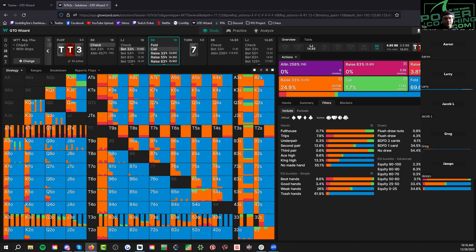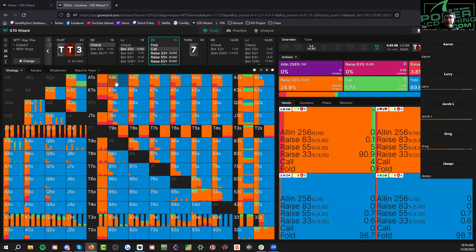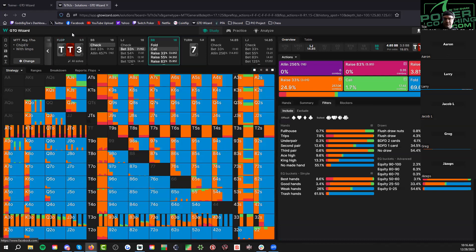On the turn, same type of thing — you don't want to jam because you can't get called by worse, you'll run into the flush or a better king. On the river, we don't want to check because we don't want them to triple-check, so we put out the little blocker. They shouldn't be able to raise — you have way more straights, two-pairs, and flushes in your range, so you should get a pretty honest response. If you block with the one and think along those lines, the thought process makes sense.